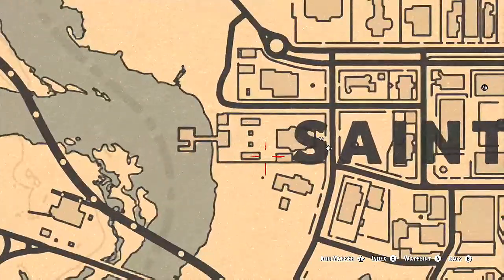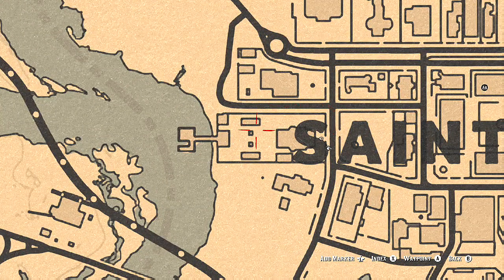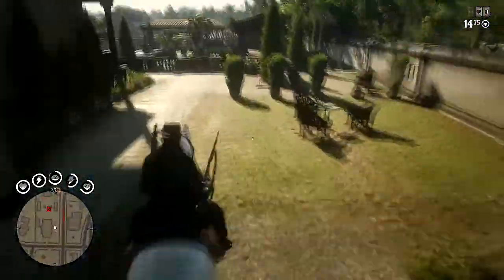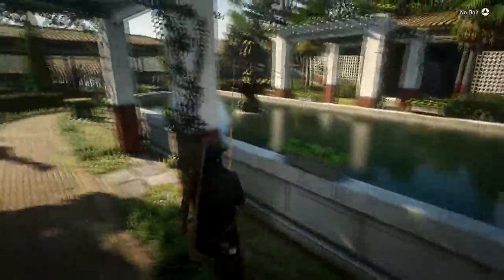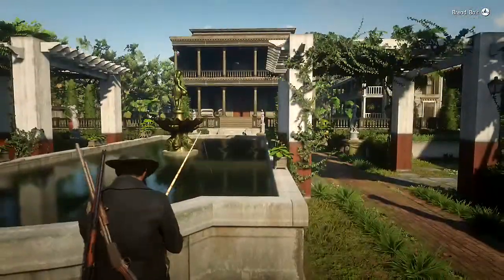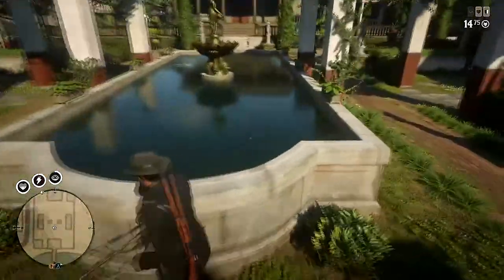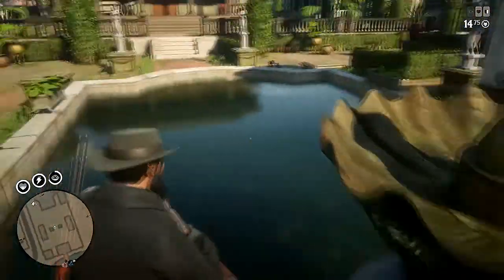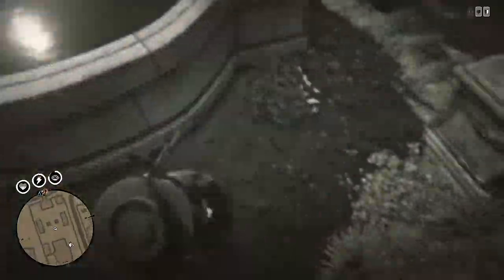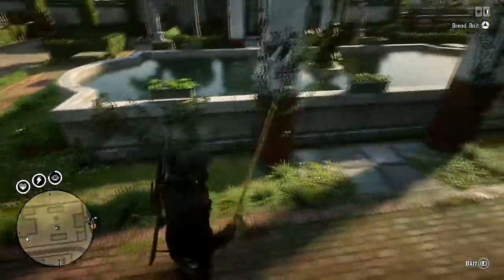What you guys are going to want to do is make your way over to this location right here on the map. It is actually the Mayor's house in St. Denis, however you guys want to pronounce it. For this method, what you guys are going to need is a varmint rifle — I highly suggest it because it keeps all your fish at three stars. If you don't have one, you can use a regular pistol or have a friend help. Along with the varmint rifle, you're going to need a fishing rod.